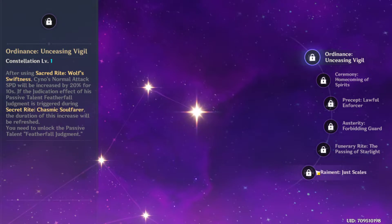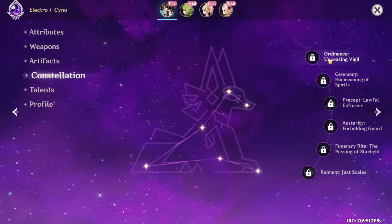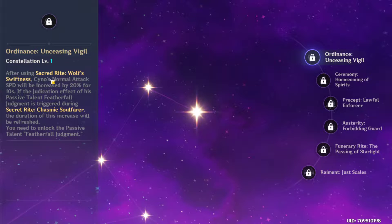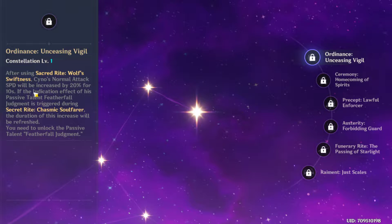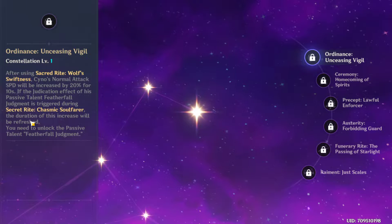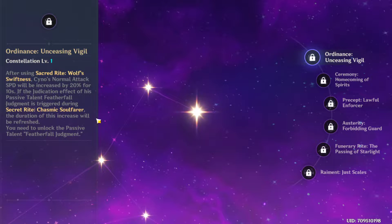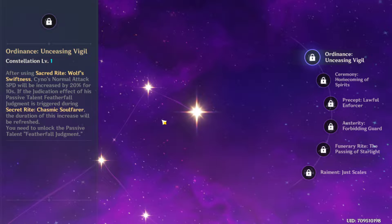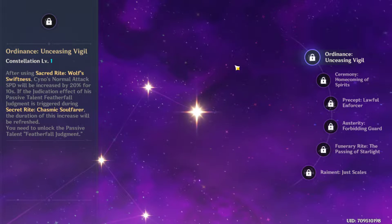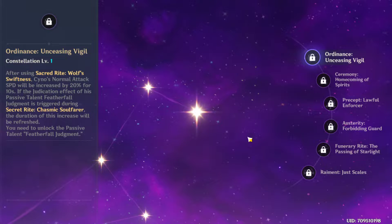Now let me take a quick look at the constellations. Of course if you're a free-to-play player like myself you might not be able to unlock even the first one. C1: when you use the burst, Cyno gains 20% attack speed for 10 seconds. Procing the Adjudication effect refreshes this duration, meaning you can have 20% increased attack speed for the full 18-second burst duration. More attack speed means attacking more and dealing more damage in the same amount of time — very very nice. The eye that triggers the Anser stance is easy to spot, so just save your skill for when you see it.